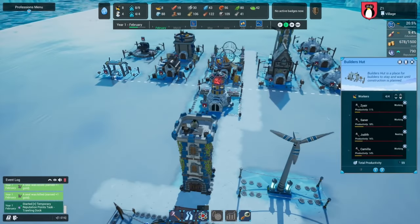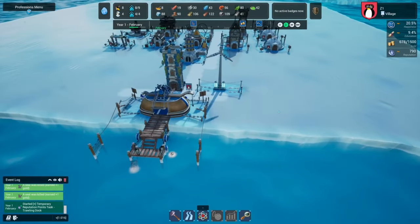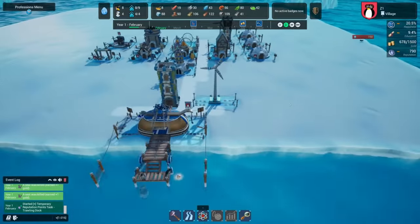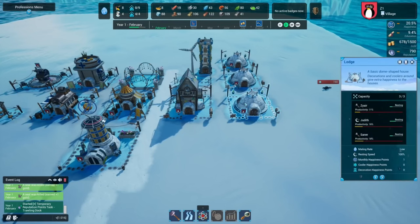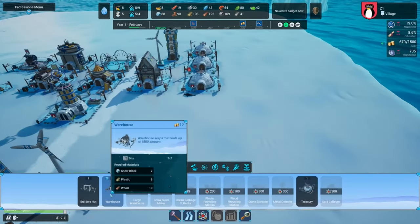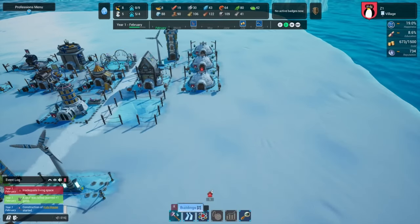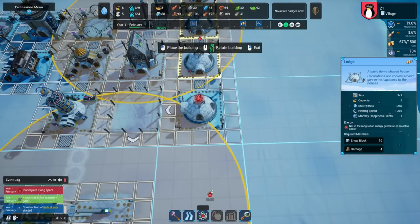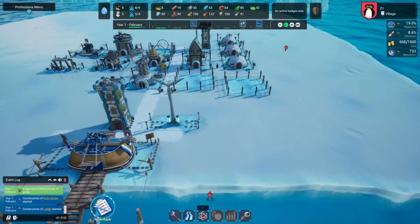At the game's core is the penguin community, with each member — from the fluffy chicks to the elder statesman penguins — playing a role. The community development aspect is multifaceted, focusing on population growth, happiness, and social structure. Players must monitor their penguins' needs closely, from basic necessities like food and warmth to complex social needs like companionship and entertainment. The breeding mechanics are particularly engaging, requiring players to create optimal conditions for penguins to mate, lay eggs, and raise chicks, including constructing adequate nesting grounds and maintaining a serene, safe environment. Watching your colony grow and evolve is both rewarding and heartwarming.